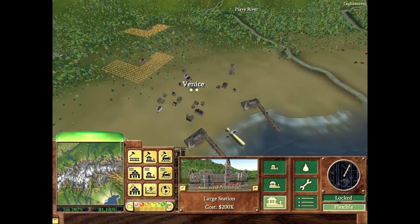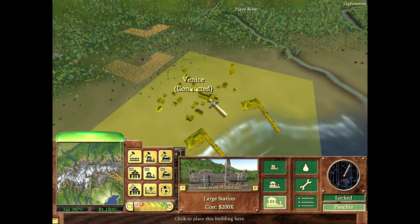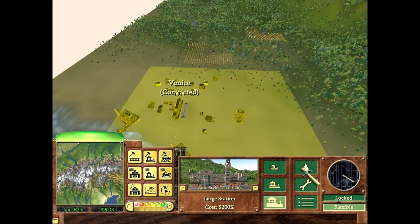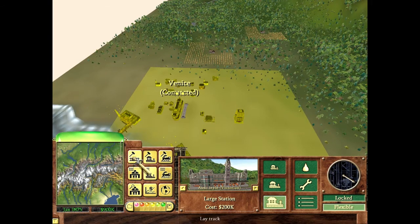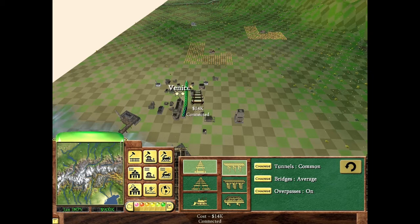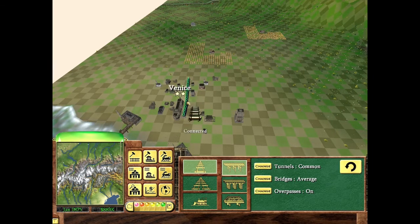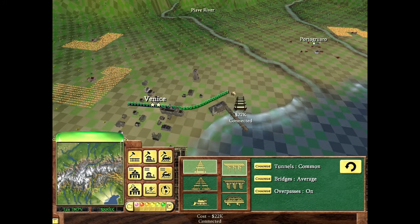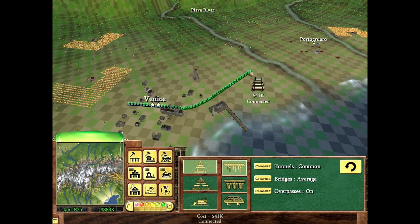First thing, let's build a very large and awesome station. The reason it appears yellow is because there's no track there yet. The game is running a bit terribly but I'll do the best I can with what's available.